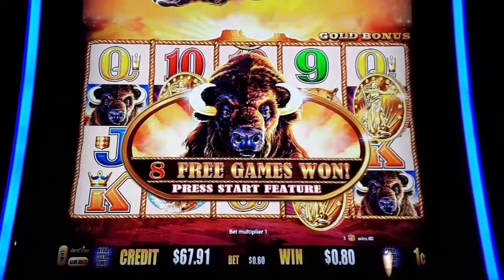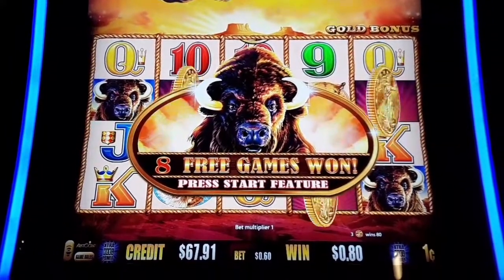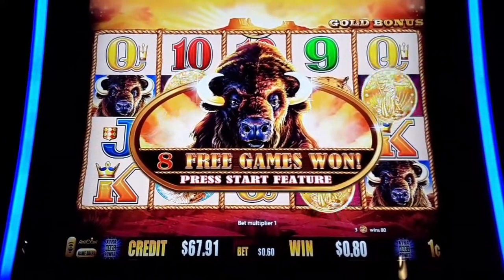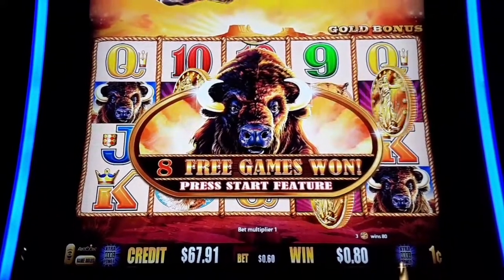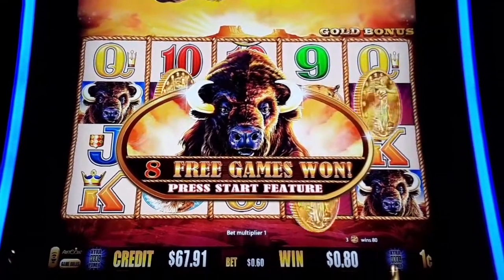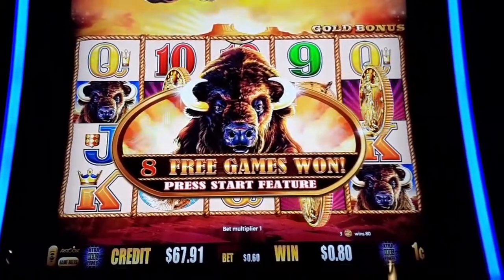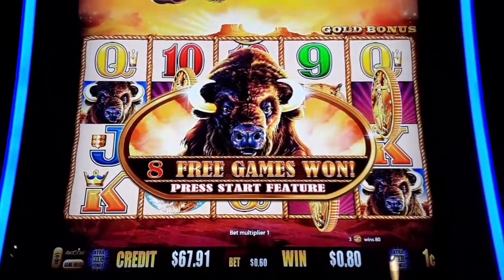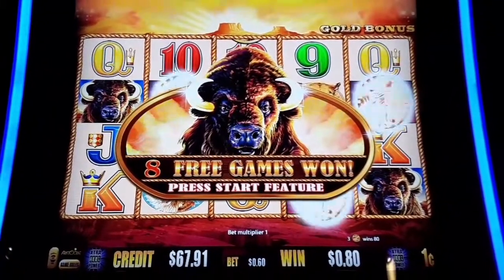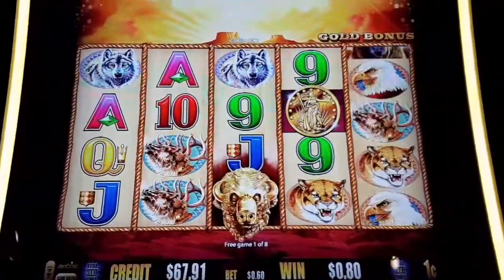Hi guys, Blaine here from Spinning and Winning Slots. Just caught the eight free game bonus on Buffalo Gold here at New Buffalo, Michigan's Four Winds Casino Resort. I'm at the Mothership today, playing some Buffalo Gold — just plunking pennies. We got a 60-cent bet, penny denom. We had a $75 ticket in. Let's go — we need coins, that's the most important thing, and the gold Buffalo heads too.